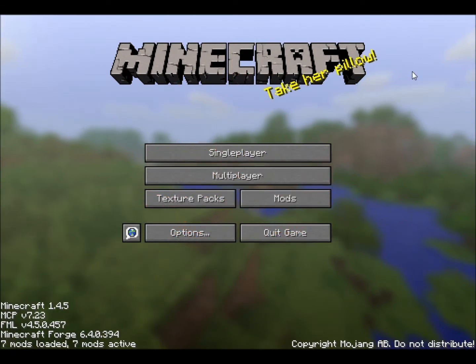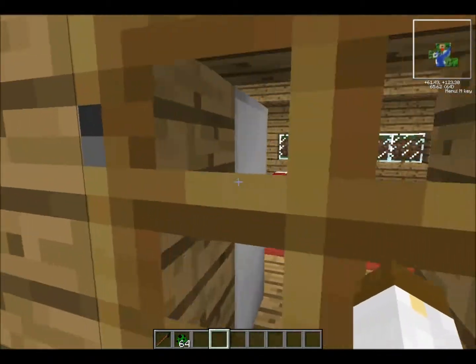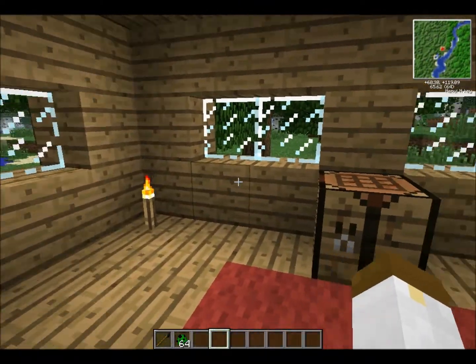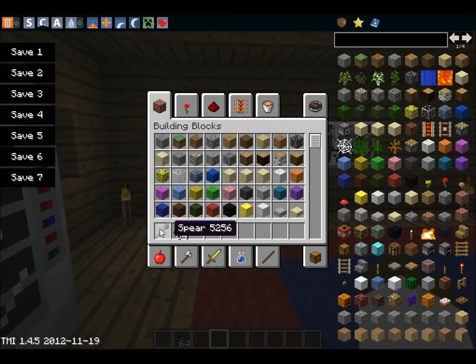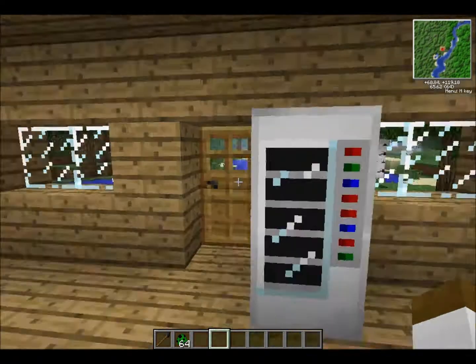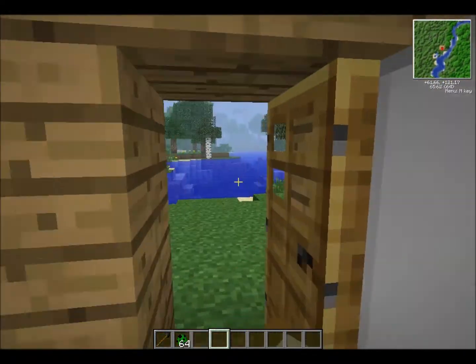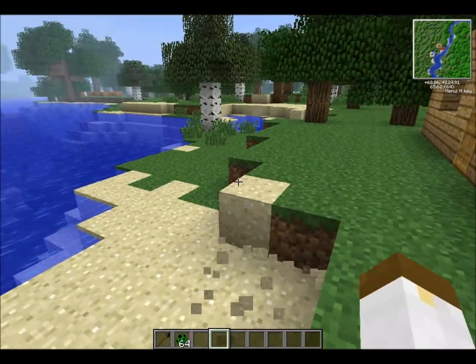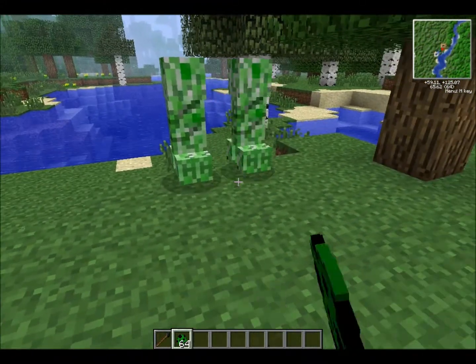Hey guys and welcome to the 27th mod review. Let's go straight into our world. This mod is called the Throwing Spears mod. What this mod basically does is it adds in a spear into your Minecraft. I'm not sure how to craft this spear so you might have to go look that up on Planet Minecraft. But yeah, it just adds in a spear, which is a new item.